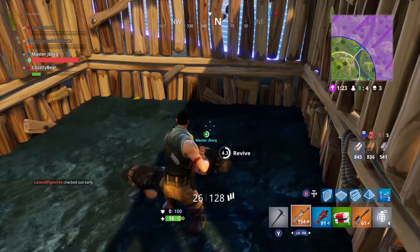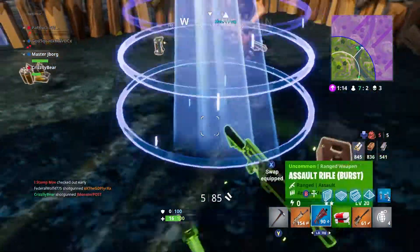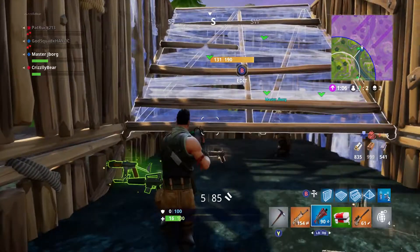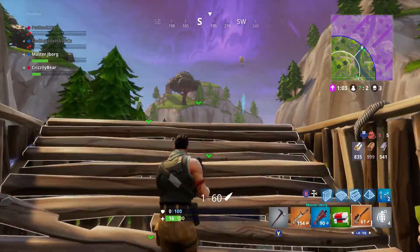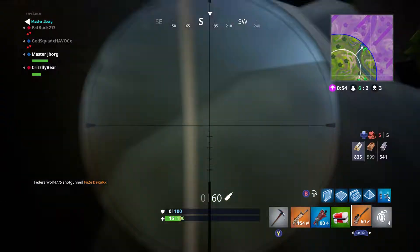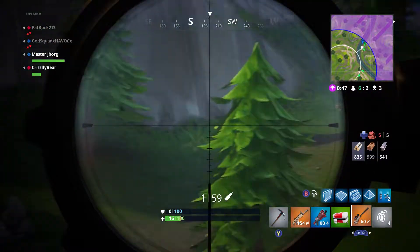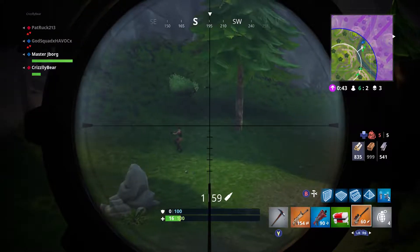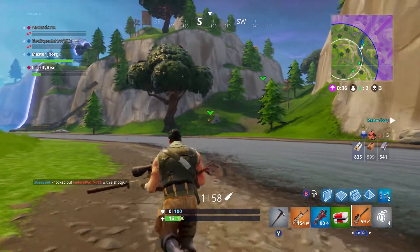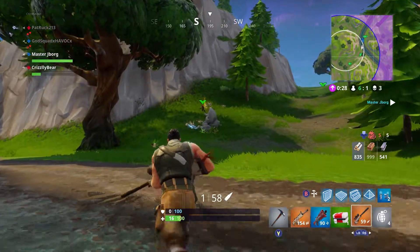It's not looking good for us... oh, 7 to 2? Yeah it is looking good for us! Alright, he's right there, come on teammates, I got you. He's not in the bush, is he? Got him! It's looking good for us guys, we're about to get that first victory royale in 50 versus 50. 6v1, we got this guys! We're gonna storm the beach and we're going in!